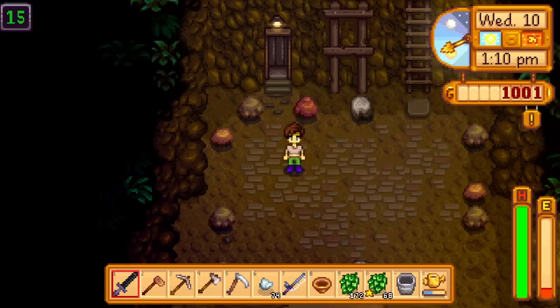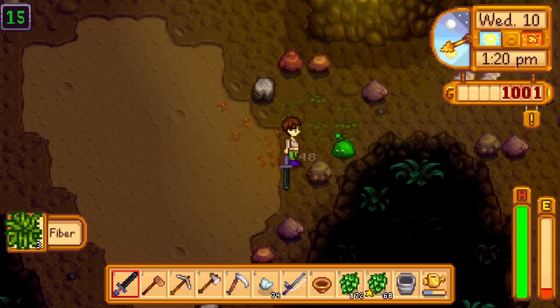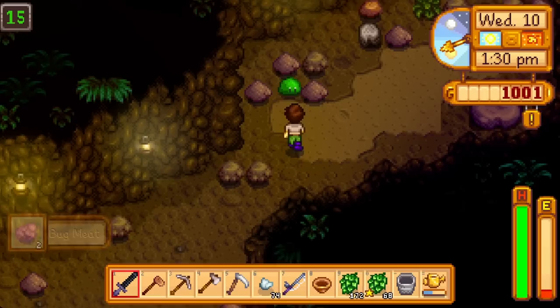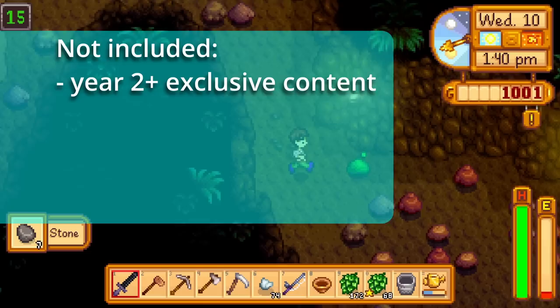The title of this video could be: can I complete the community center in year one while doing every quest, gifting everyone a beloved gift on their birthday, and playing as close to economic perfection as humanly possible with an eye towards 100%ing the game in year two? Or simplified: playing Stardew Valley as Concerned Ape intended — if he was a spreadsheet.